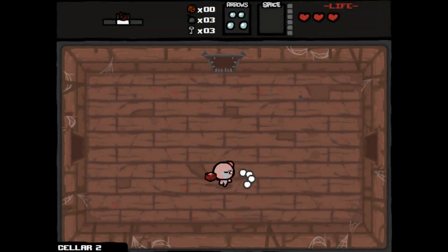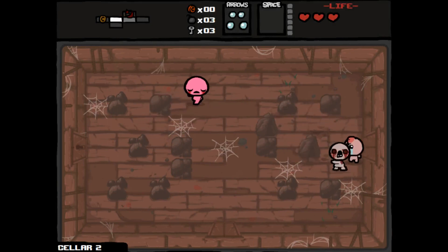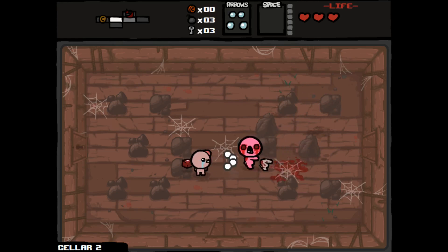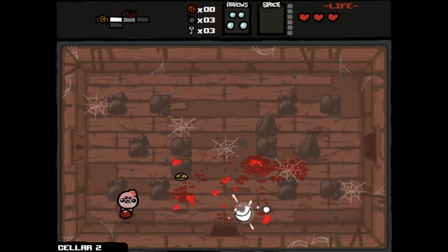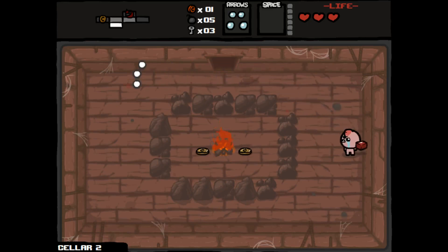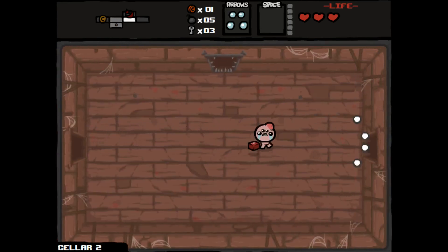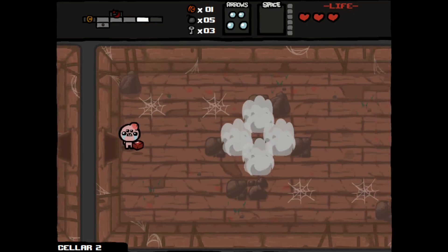If I didn't take damage I probably could have gone to the curse room so I could get myself back up to full health. Sheol is the harder of the first two floors. Got some more bombs and keys but not enough money — two cents for a bomb, don't really want to spend that right now. Let's keep moving forward and probably look for our secret room.